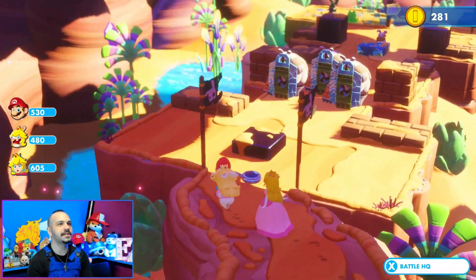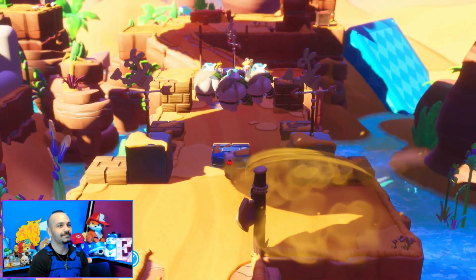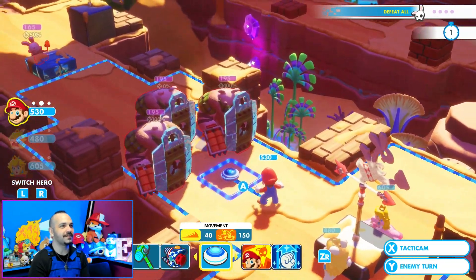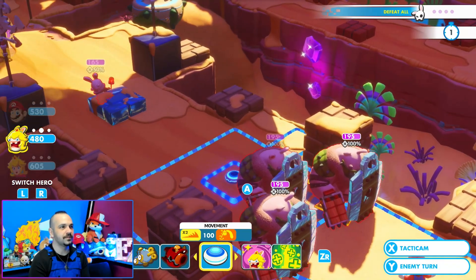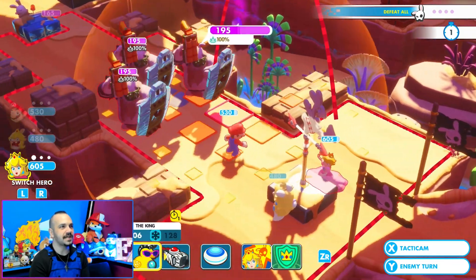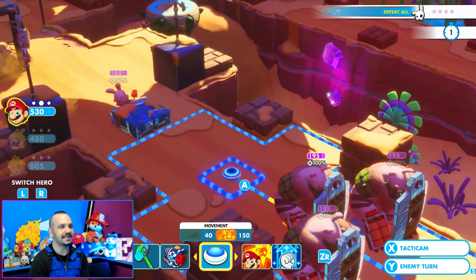Battle number one, here we go! I wish we had Rabid Mario — I just want to see him charge through there. Kind of wishing I picked Rabid Mario now. Well, Rabid Peach can charge through two of them, and Peach has AOE though. Let's do this, let's just make it easy.